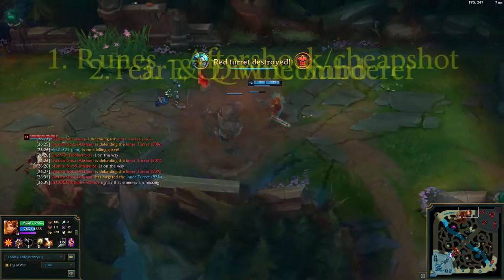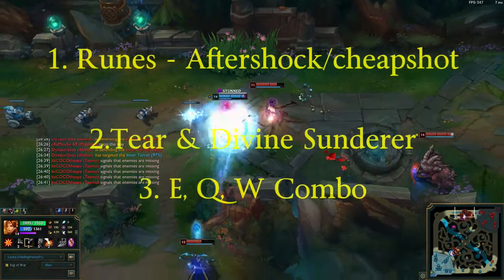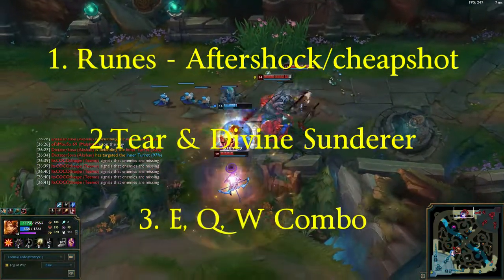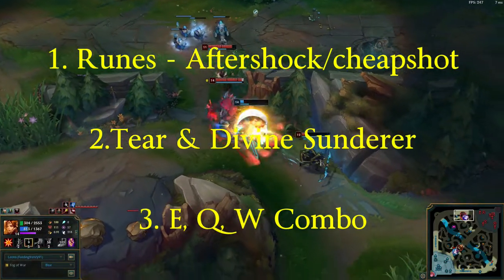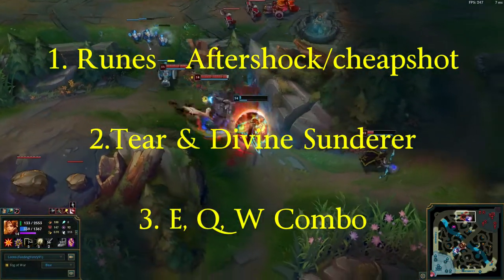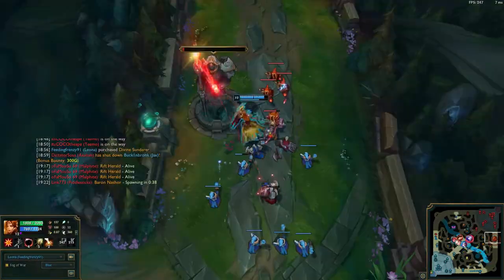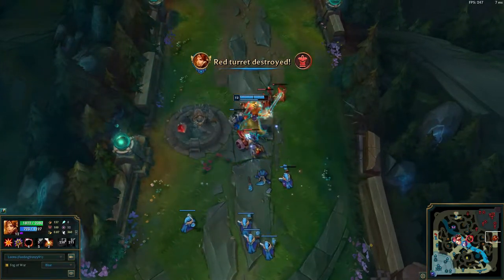So let's summarize. Runes: Aftershock, definitely necessary, and also Cheap Shot — those two really work well with her. Items: Tear and Divine Sunderer. Playstyle: it's situational, but I would definitely recommend using the E, Q, W combo. With this build, Leona can also take towers relatively quickly, especially if you take advantage of her Q.